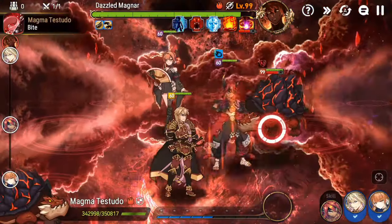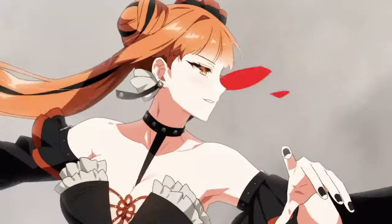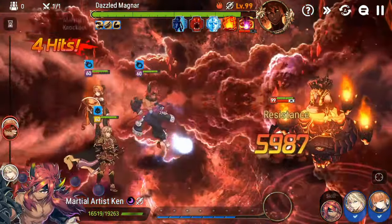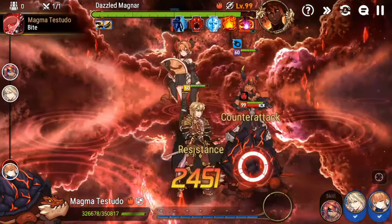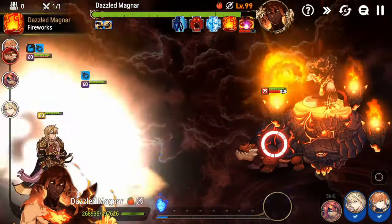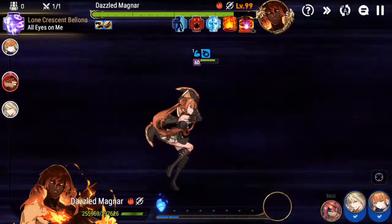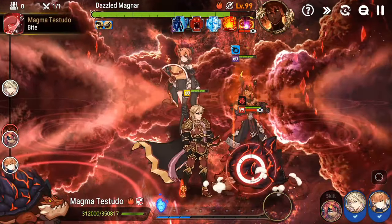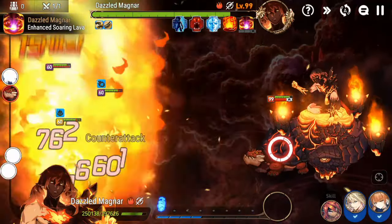If you don't do this five times, then Dazzled Magnar will have a buff for the rest of the fight in the second and third phase that you really want to get rid of. Essentially, what I do is just hit auto and click on the turtle, so all my characters are just going to spam attack the turtle. This is the simplest way to do it, because you're going to kill Magnar just from the counterattacks — so you can just click on that turtle for the least amount of effort possible.